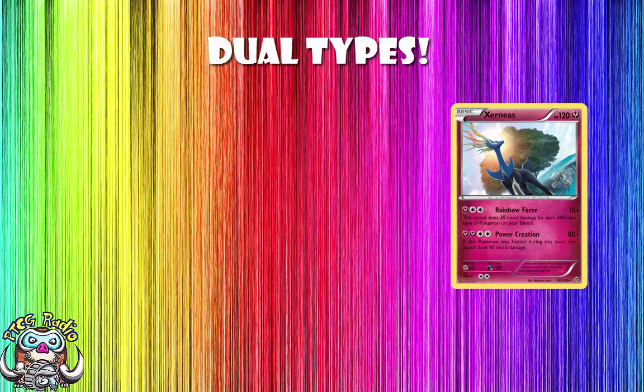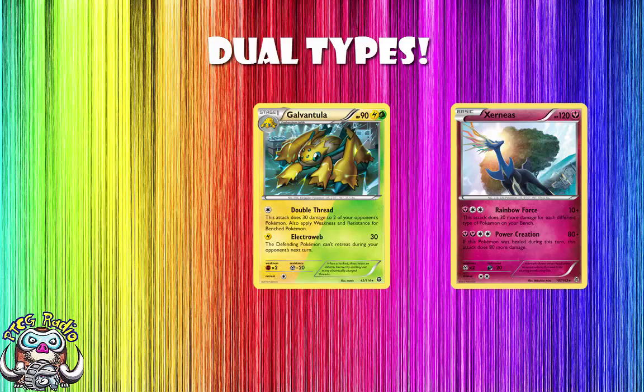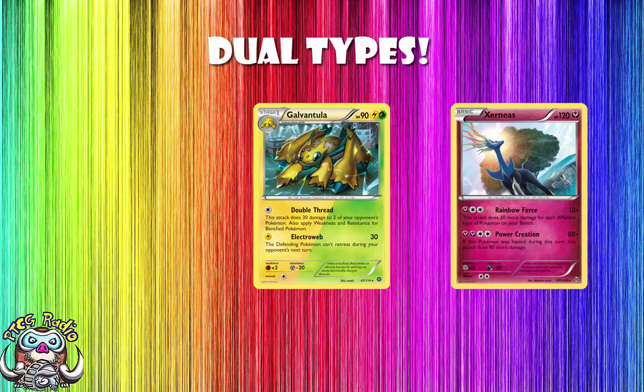First up we have Galvantula. Nightmarch has just ceased to be a good deck, and Joltik might be seeing a little bit of play because Galvantula evolves from Joltik. He is both Lightning and Grass type, and he's got an interesting if not particularly good attack. Double Thread does 30 damage to two of your opponent's Pokemon. This has received an errata — it cannot hit the active, only the bench. The Joltik from Steam Siege might only have 30 HP, but he also has free retreat, which means if you start with him you can retreat to a better starter.